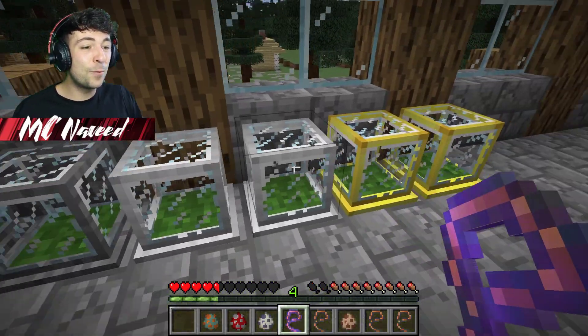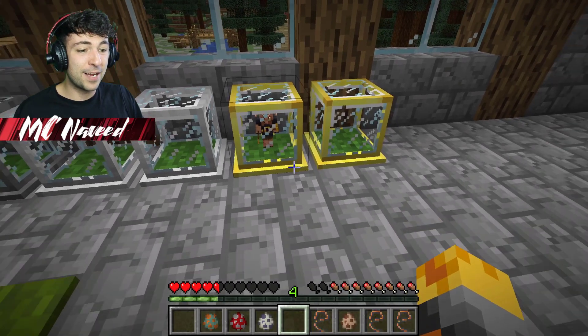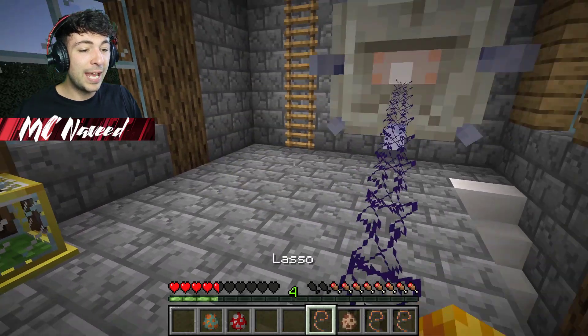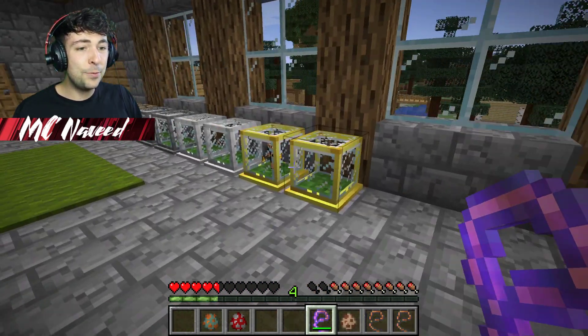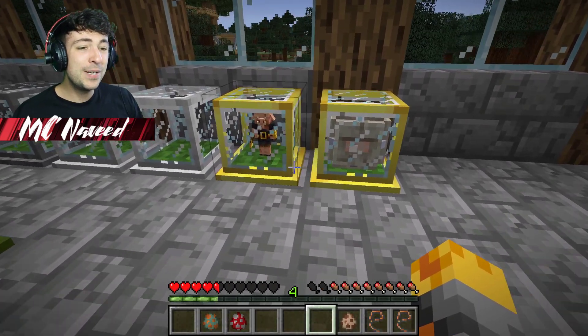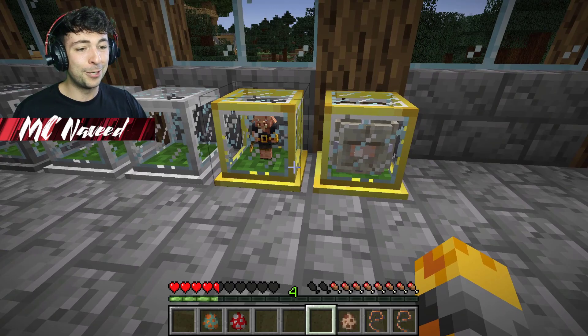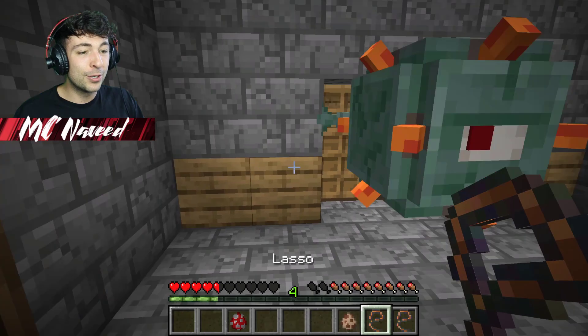Let's collect the piglin brute and throw it inside the golden one — we're about to see what it gives us. Let's not stop there. Let me do the elder guardian. Let me throw it inside the next golden one. We now have two wonderful little baby mobs. If we keep going we can get a normal guardian as well, which is really awesome.